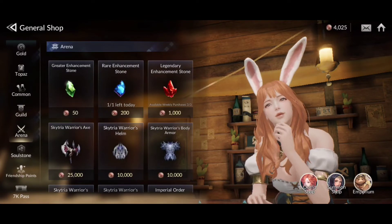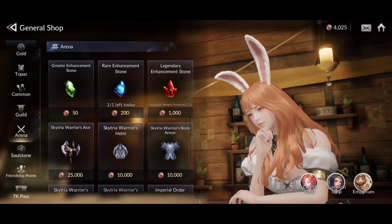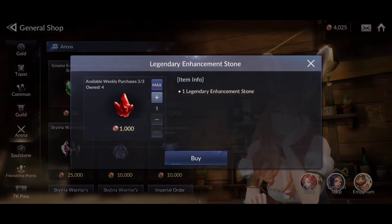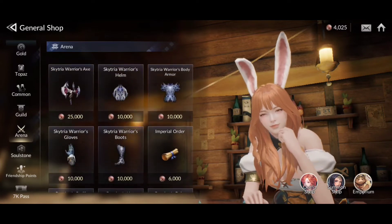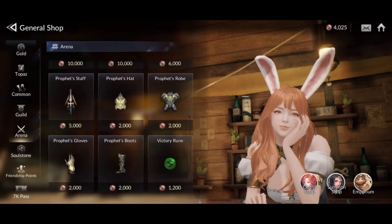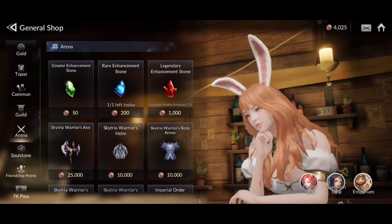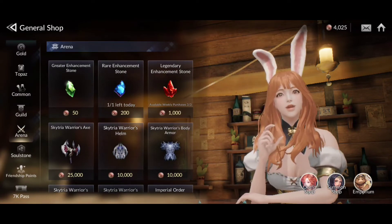Next up, the arena shop. For me this is kind of similar to the common shop — I would just go ahead and pick up the enhancement stones. I wouldn't necessarily recommend anything else because a lot of these items are a little overpriced. All the different gear pieces in here are way overpriced in my opinion, especially considering how many avenues you have to get equipment in this game.